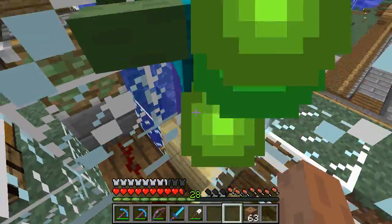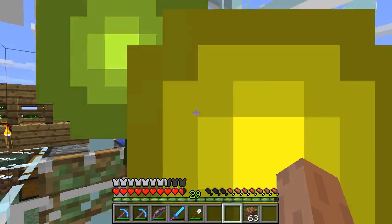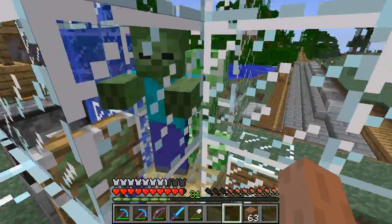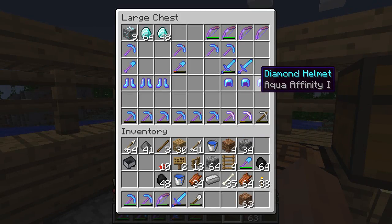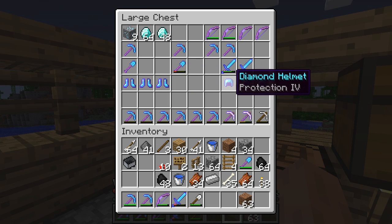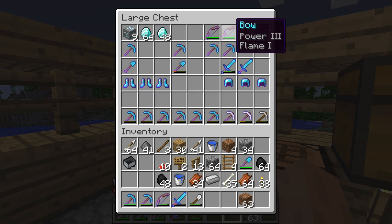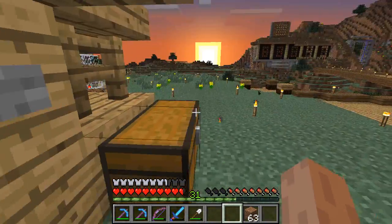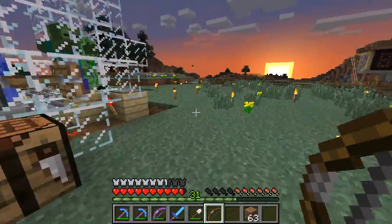I can get my XP, all the way up to level 30! Oh nice. So what am I going to enchant? I've got helmets, boots... I've got a good sword, and I'm starting to get some good bows. I really want a better bow though, so I'm going to try another bow even though I've got a lot. I'll go for bow.